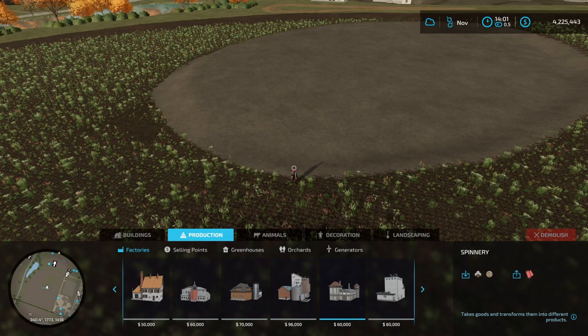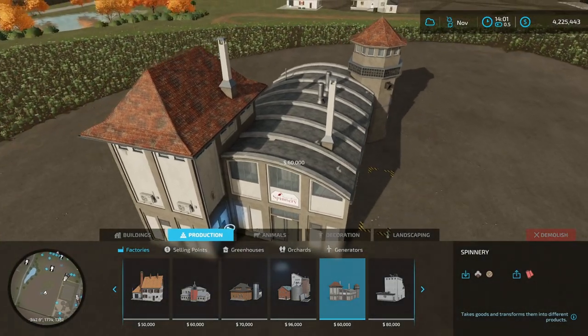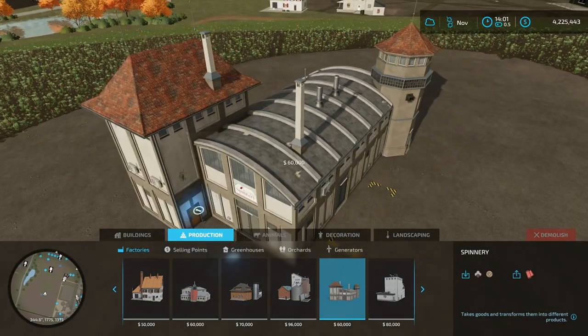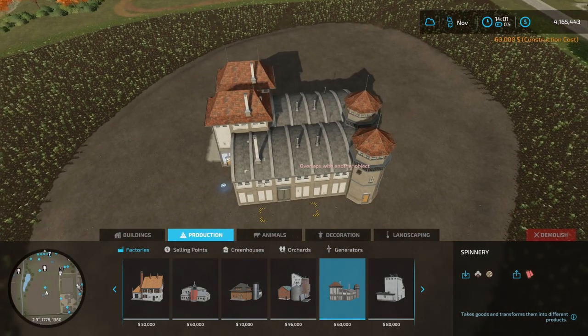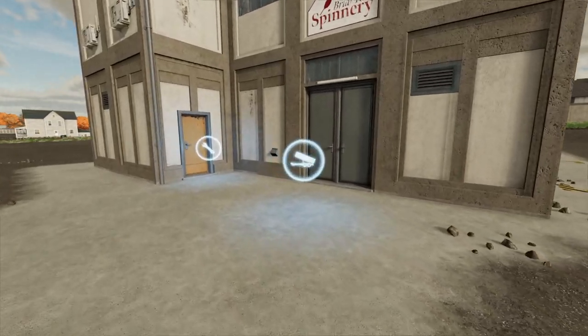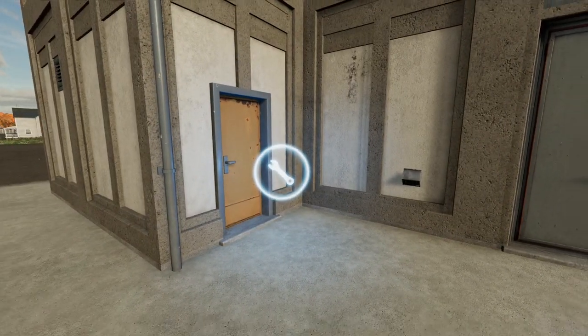It's going to cost you $60,000 and once you select it you're going to be able to place it down. You are going to be able to rotate it with your L1 and R1, then all you need to do is hit X and there it is. Here we have the Briar Rose Spinnery — as you can see right here on the side, this is where you're going to manage it.